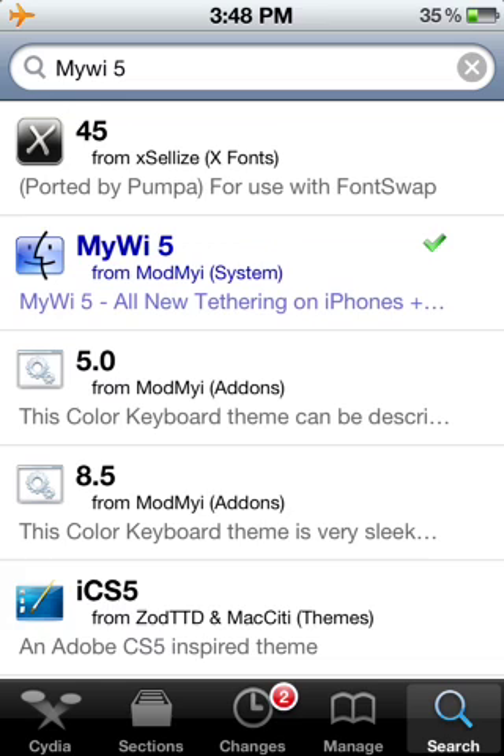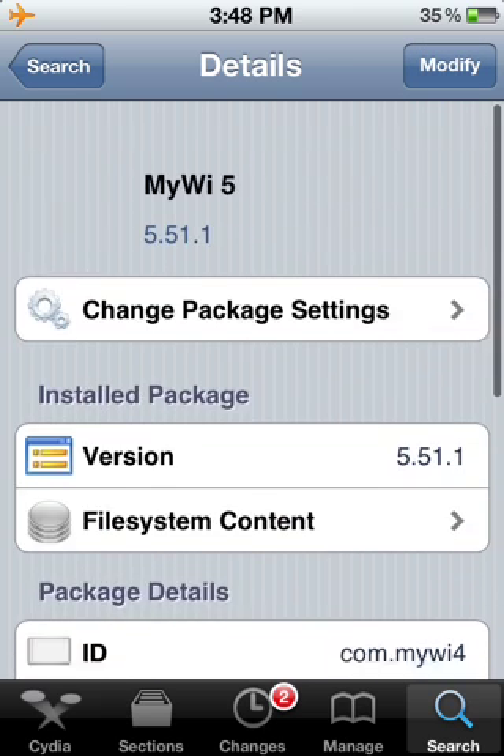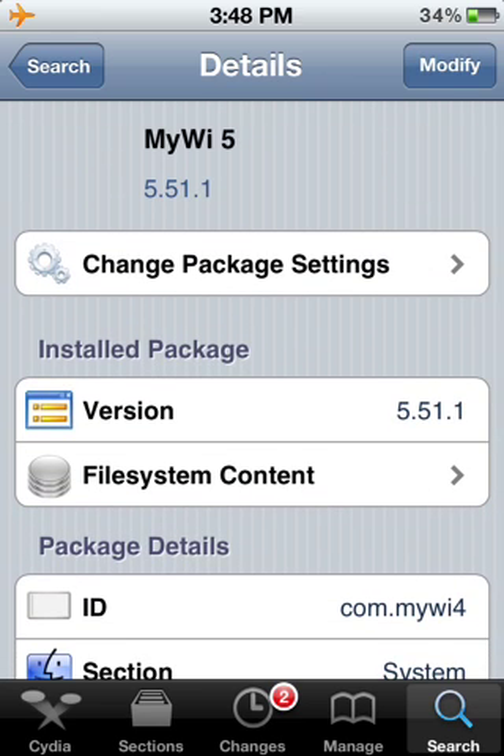So now you see I'm on airplane mode. You're gonna click MyWi and watch this — it is free. It goes to install and it says install right here; it doesn't have a price, it doesn't say purchase or anything.